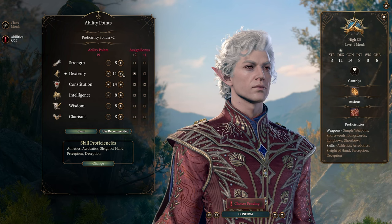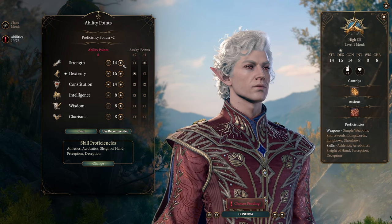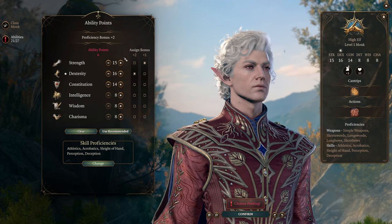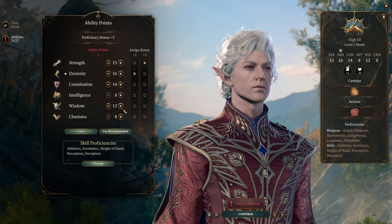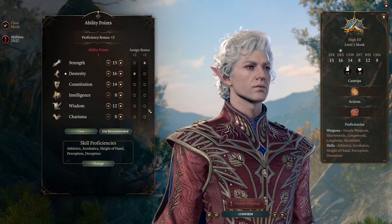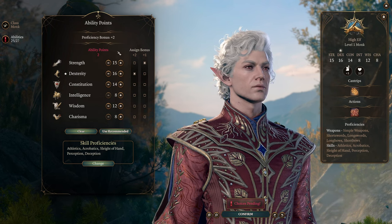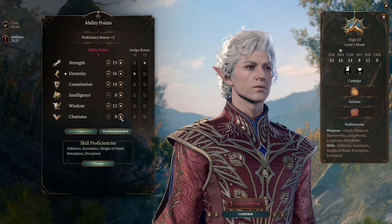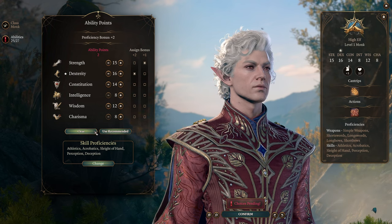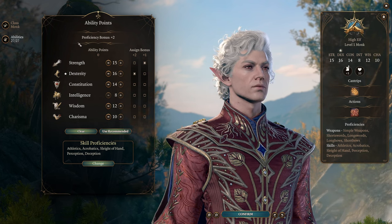We're going to go up to 16 dexterity for armor class and initiative, and 15 strength - we are going to be a strength-based character. Our remaining points get us to 12 wisdom. Unfortunately we can't hit 14 wisdom, which means our save DCs on stunning strikes will be a little low and our AC won't be as high as we'd like - such is the difficulty of playing a monk. The last two points can go into intelligence or charisma, both roughly equally valuable saving throws. I'd put them in charisma if you're a main character for better dialogue skills.